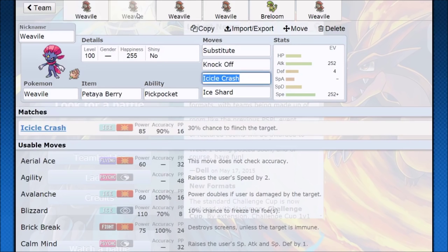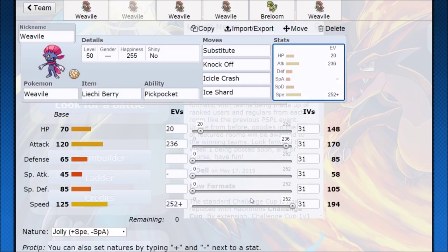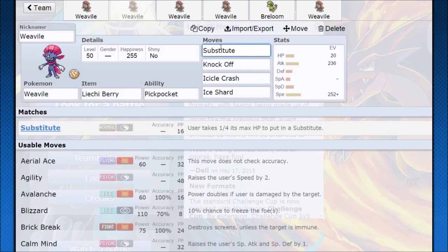Then there is the Salac Berry set. This is a very fun and interesting set — a little bit of a gimmick, but also very strong if your opponent doesn't see it coming. You're going to be able to boost your attack by one stage, which means you're getting more damage than Life Orb without worrying about Life Orb recoil. You don't have to worry about being locked into a choice item like Choice Band, but you do need to set up Substitute. Substitute with a Jolly nature is going to be super fast, and making sure you have hit points divisible by four is very effective. The idea is: Substitute, get hit, Substitute, get hit — Salac Berry gets procced.